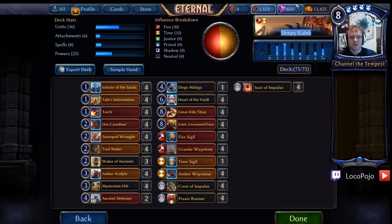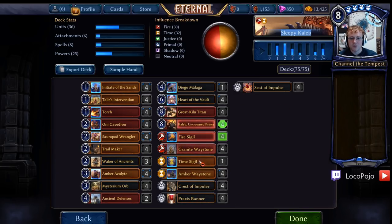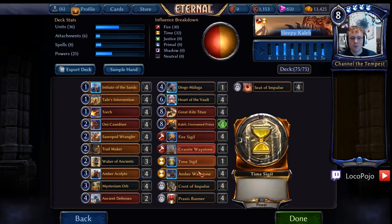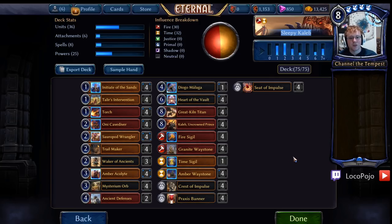The power base is Seats, Praxis Banners, Crests of Impulse, Waystones, and Fire and Time Sigils. We're not using a lot of Seeking — we're using Amber Acolyte to fix most of what we need to fix. Beyond that, we're basically just making sure that we always have enough influence for Heart of the Vault and can play that card as early as humanly possible, usually turn four or five. If our opponents fight our Explorers, then they have less removal later for our big stuff like Great Kiln Titan. So we kind of want that to happen, but ideally we can just be completely unimpeded and rampage through.